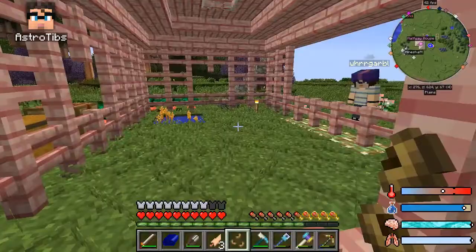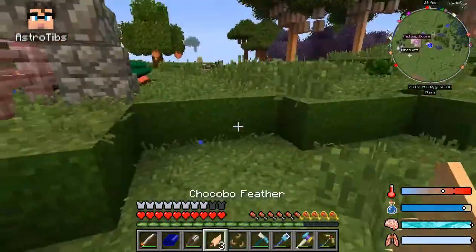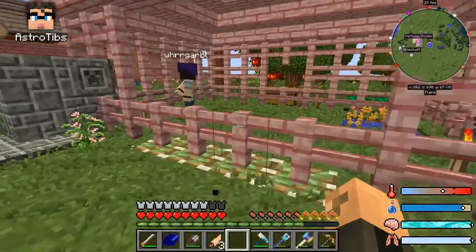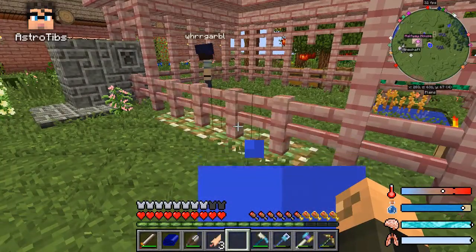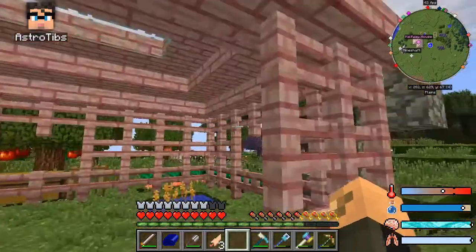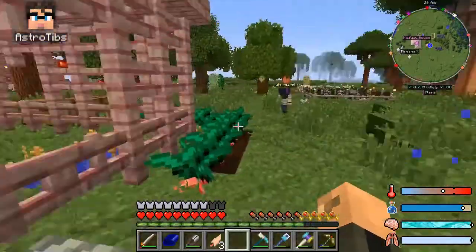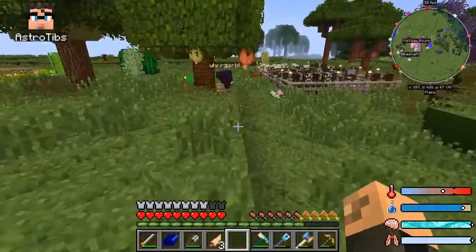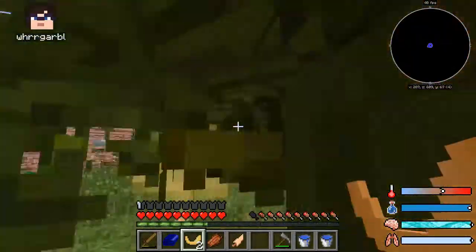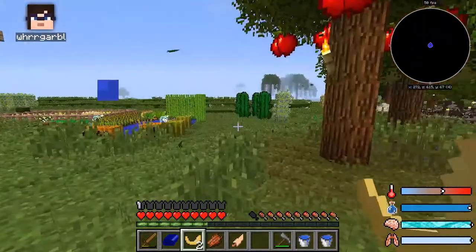This was supposed to be the chocobo pen — this is where the chocobo was originally penned in. I built my first ever redstone contraption. If you pull that lever, the chocobo can get out. But both times I left the server, I came back and the pen was empty. My thought is that scorpions got in and killed it. But that would imply they've killed these other animals too, and those seem okay — maybe they only take one.